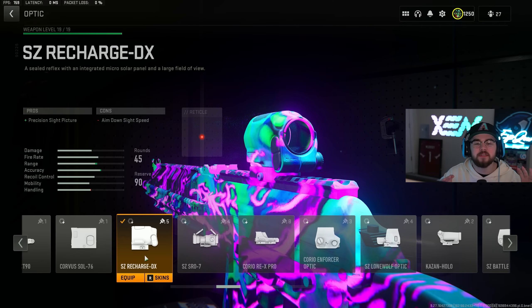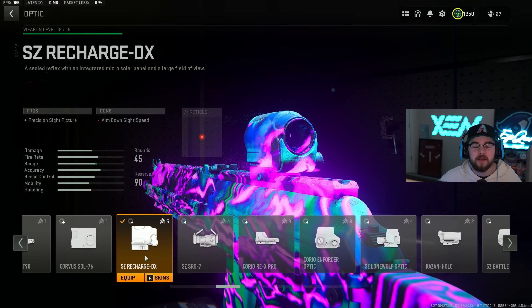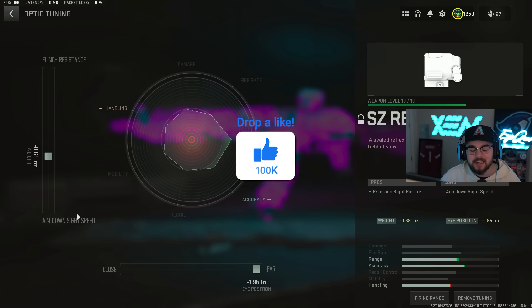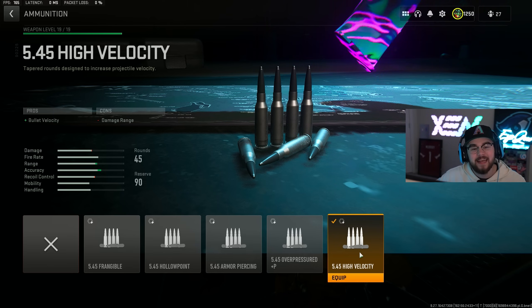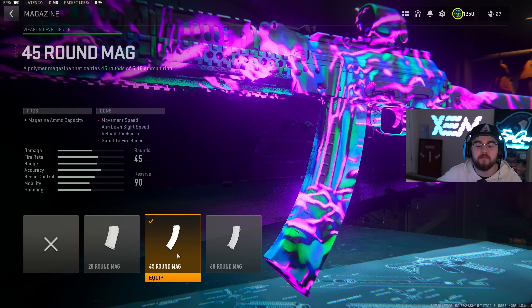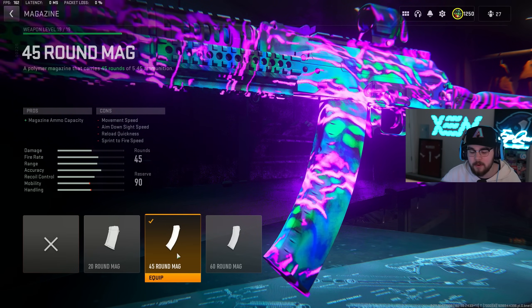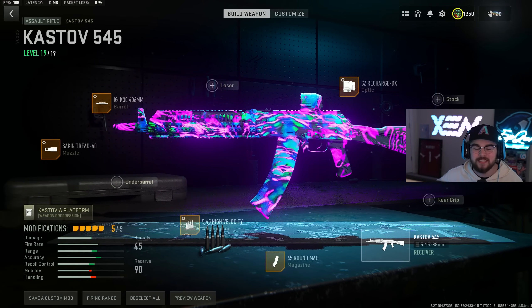For the tuning on the barrel we're doing plus 0.24 for recoil steadiness and plus 0.30 for damage range. Just like the Kastov 762, the optics are 100% personal preference — you can run whatever you feel best with, but for me on the 545 I felt best with the SZ Recharge DX. For the tuning on the optic we're doing negative 0.68 for ADS speed and completely maxed out for far. Of course we have the 5.45 High Velocity ammunition giving you guys that bolt velocity mixing in perfect with the barrel, getting even closer to hitscan. For tuning we're completely maxed out for damage range and bolt velocity. For the last attachment we have the 45 round mag, holding on to a little bit more mobility compared to the 60 round mag.